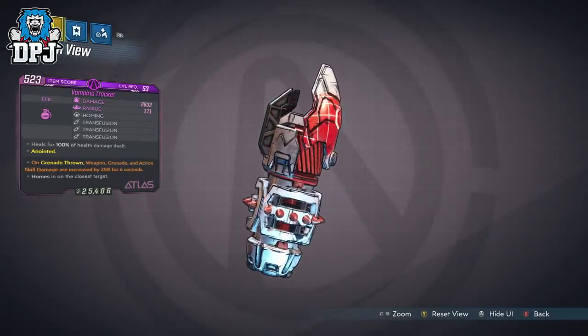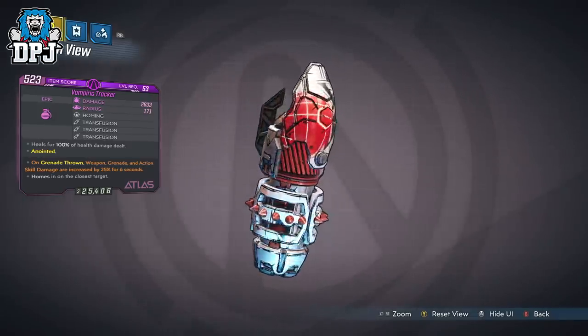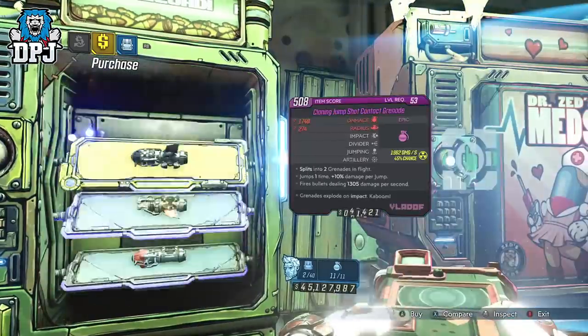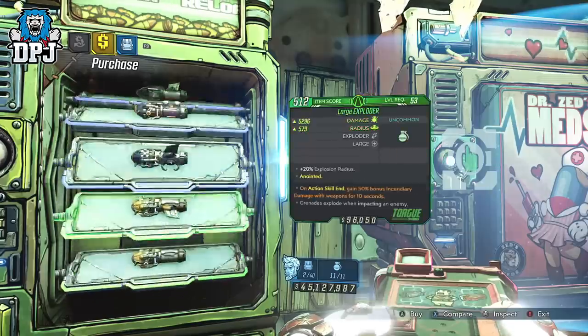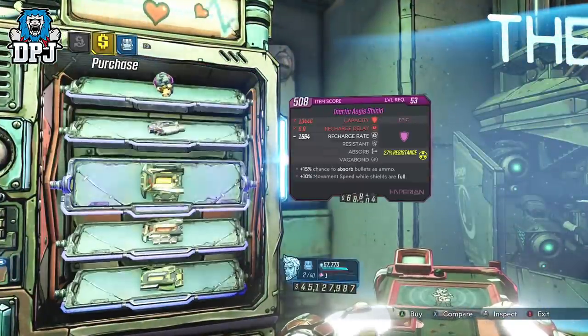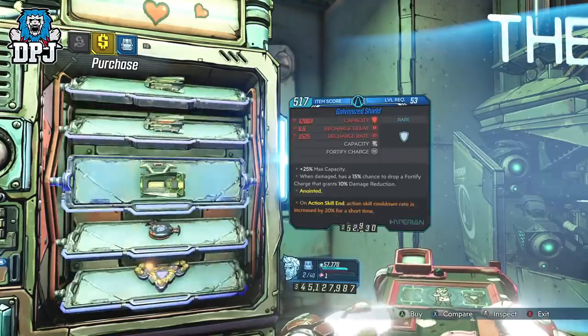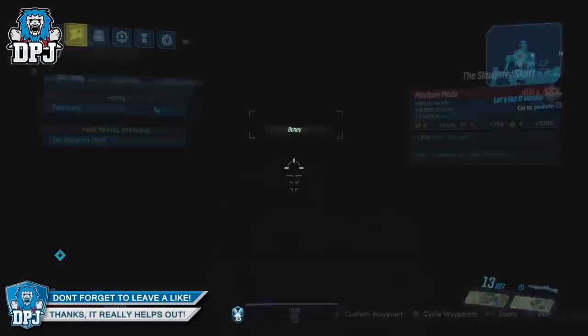Grenades are obtainable from across the board, but the fastest way to find those amazing epic variants is to farm vending machines. I've uploaded what has to be the best vending machine farm in the game, which I will link within the video description for those interested who missed it when I initially posted it. The majority of grenades I will cover are ones you haven't seen in any of my past videos.